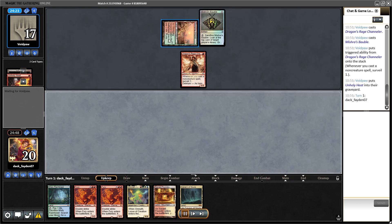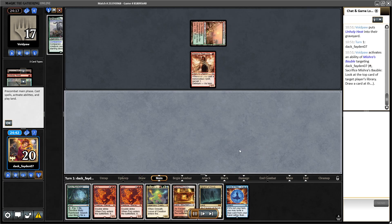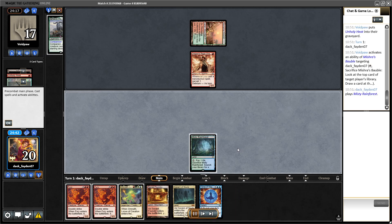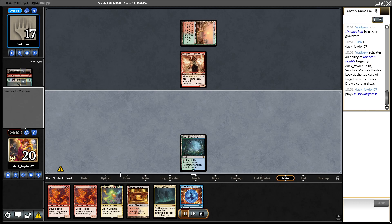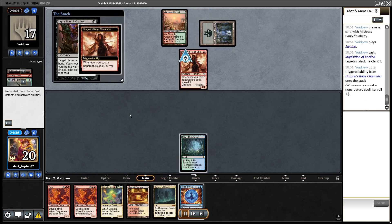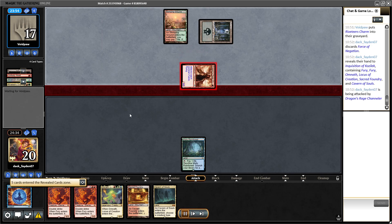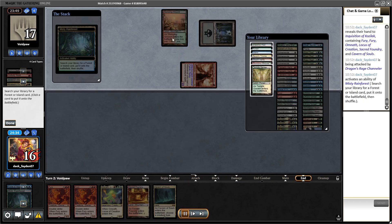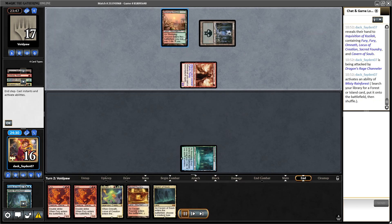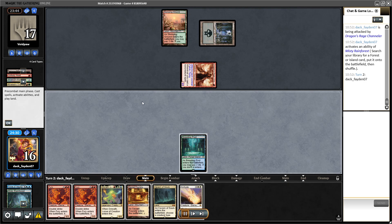Game one, match one: my opponent started with Stomping Ground, Dragon's Rage Channeler, a fetchland. I had a very slow hand, but remember we're playing seven blink effects — holding two Furies against a creature deck has a high probability of finding a blink spell and killing their stuff quickly. It turns out my opponent is playing Junk, and you'll see in the last match of the league I also played Junk and unfortunately lost that game for the trophy.